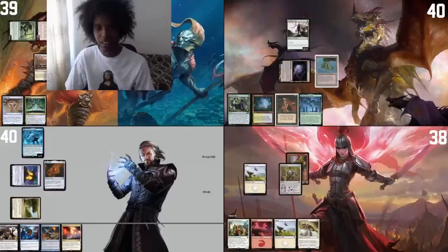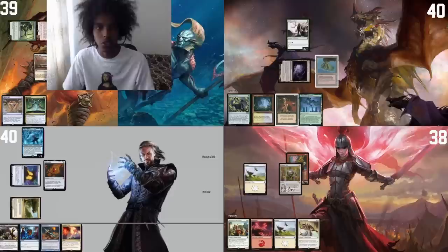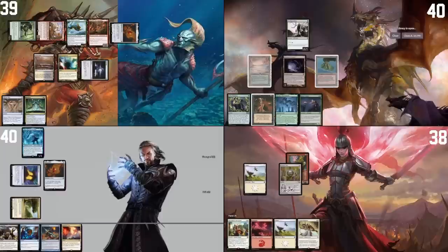Now people might ask why I have a Marsh Flats in my deck that doesn't fetch anything. Well, that's because when I loaded in the package on Mox Field, it slipped my mind. So yeah, I have a land that doesn't fetch anything in my deck. Pro tip: check your land bases before you play.